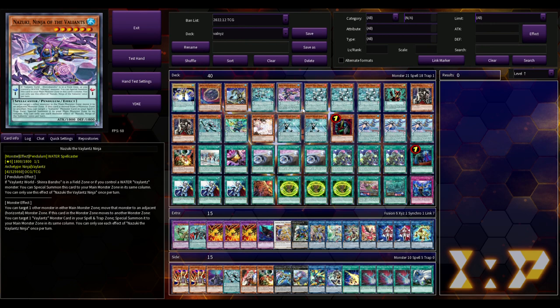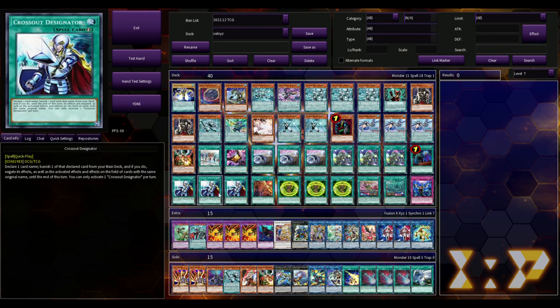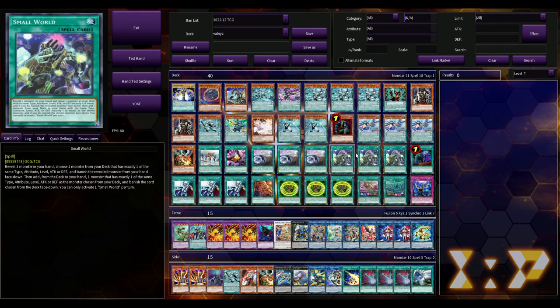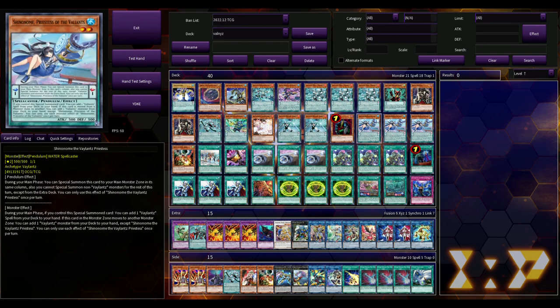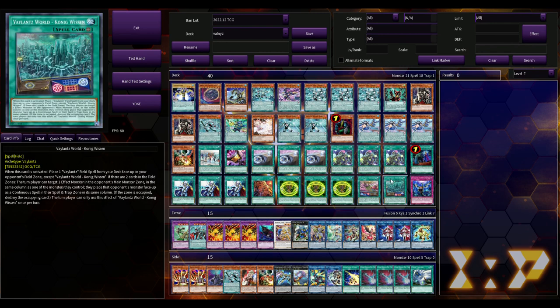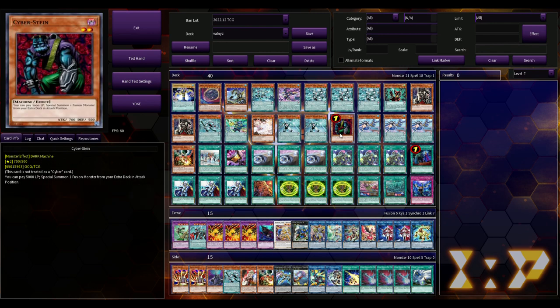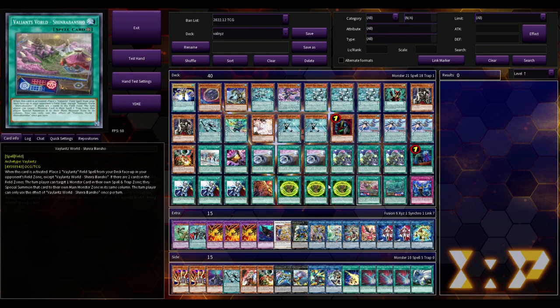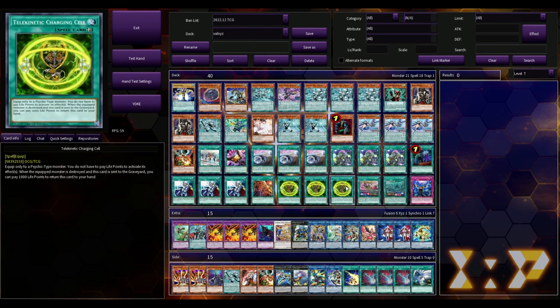I really don't know, and we're gonna get into that later. But no one's playing Nibiru right now and you're playing Cross Out Designator here, so I already have my concerns. The only thing I really got out of reading these cards is that all the Valiants are extenders — you summon them to the same column as the pendulum zone and make plays from there. You use Small World to connect to whatever Valiant you need or to Cyberstein, make Reprodocus point to Cyberstein, get to the Charging Cell, change Cyberstein to a Psychic off Reprodocus, activate the Charging Cell, and just use Stein over and over again for no cost.